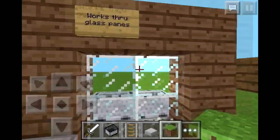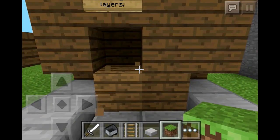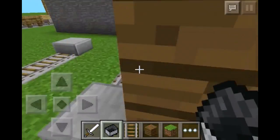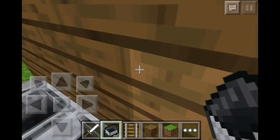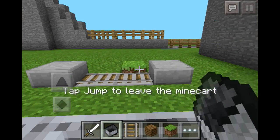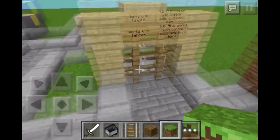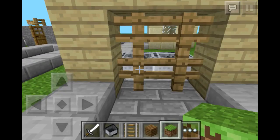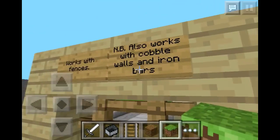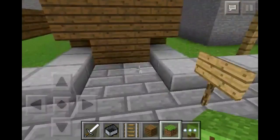As you can see, it works through glass panes and it also works through normal blocks — one layer and two layers — and some other things I'll be showing you. Through fences as well, as you can see. Basically any block, as well as cobblestone walls, mossy cobblestone walls, and iron bars.